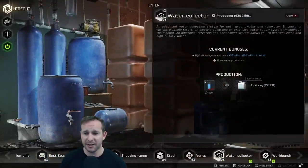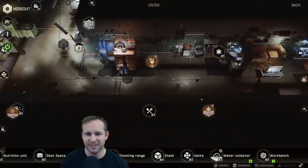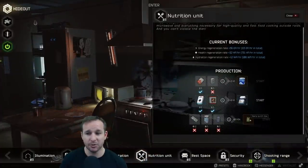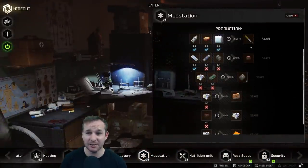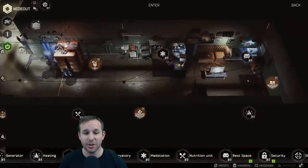Water collection — you can make what's called super water. I can show you what that is in a second. The nutrition unit lets you make condensed milk, some cigarettes, and also gives you regen stats as well. The med station lets you make some meds with your super water, and you can get some propital. Those are some of the options you've got there.